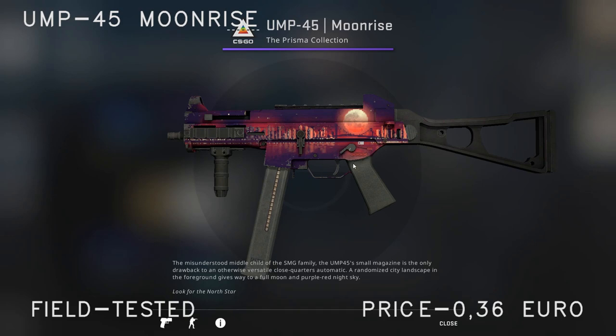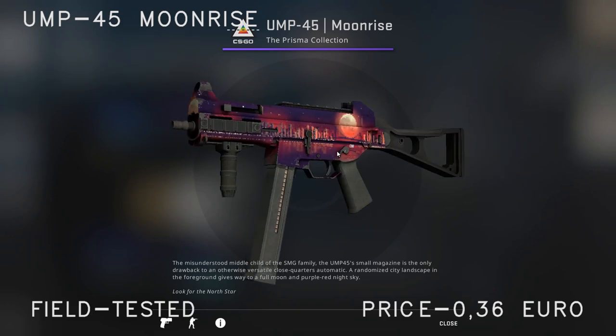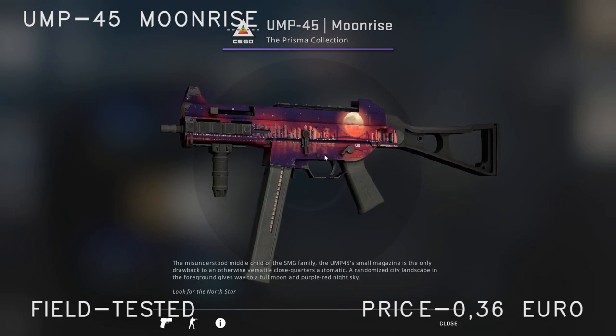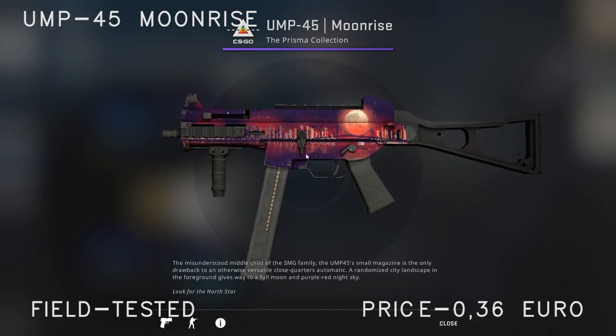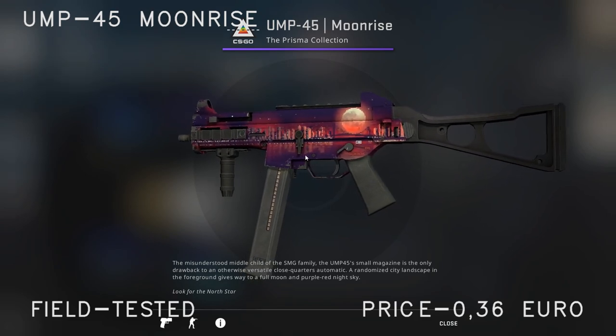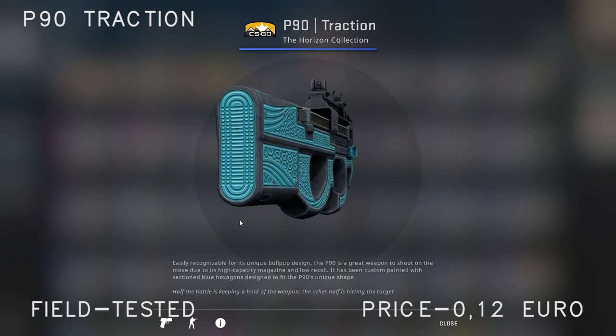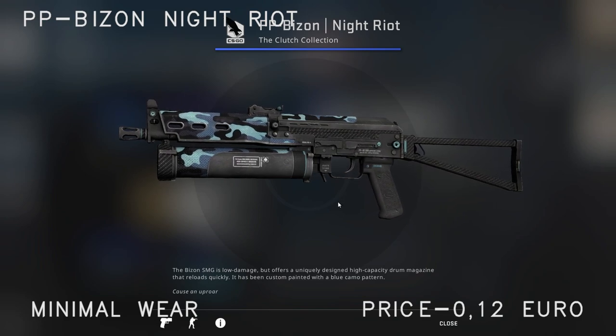For the UMP I chose the UMP-45 Moonrise Field Tested. Same as the Desert Eagle — I'd recommend getting this in minimal wear or factory new, but in field tested it's only 36 cents, which is pretty good for the price. For the P90 I've chosen the Traction Field Tested — an all-around good looking skin.